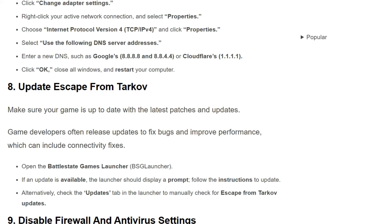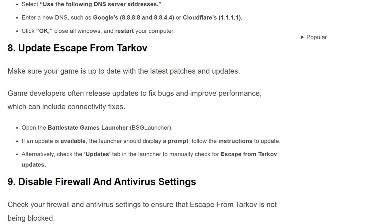Enter a new DNS such as Google's 8.8.8.8 and 8.8.4.4, or Cloudflare's 1.1.1.1 and 1.0.0.1. Click OK, close all windows, and restart your computer.